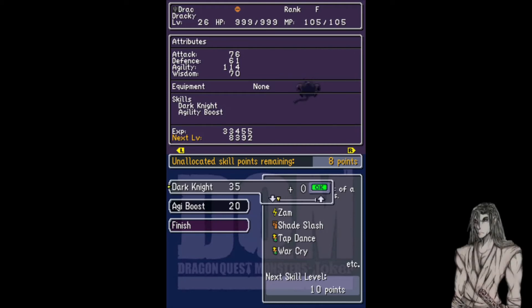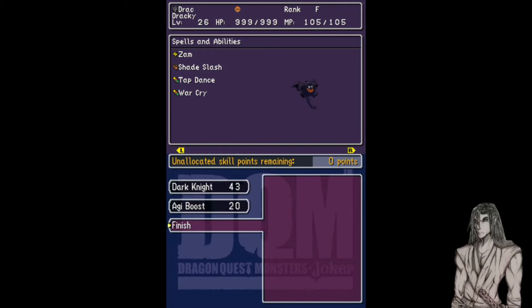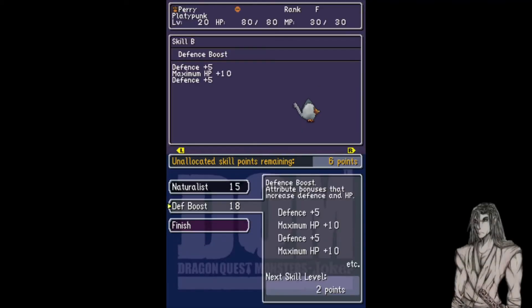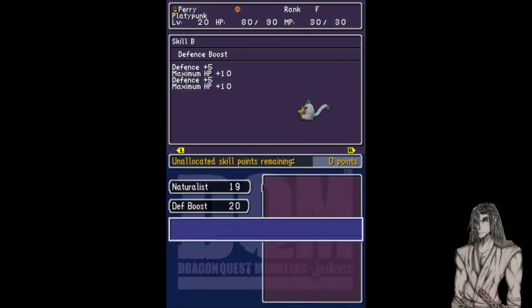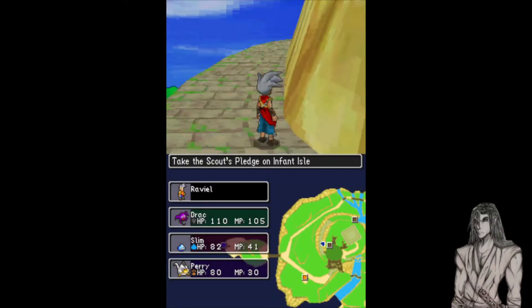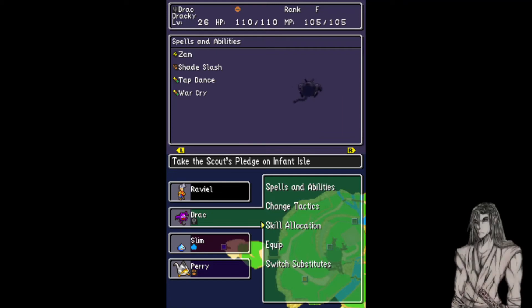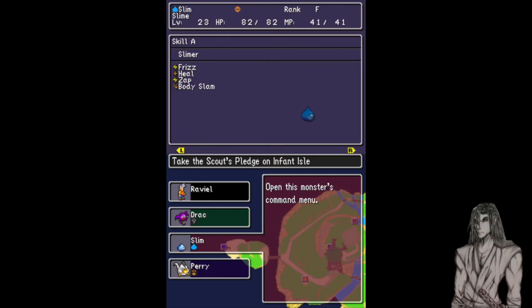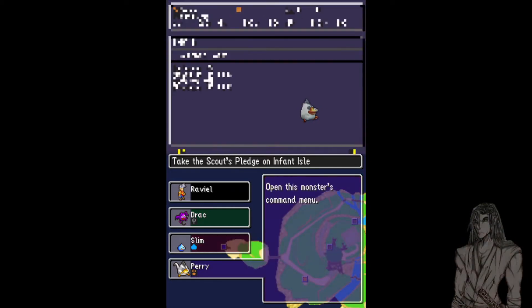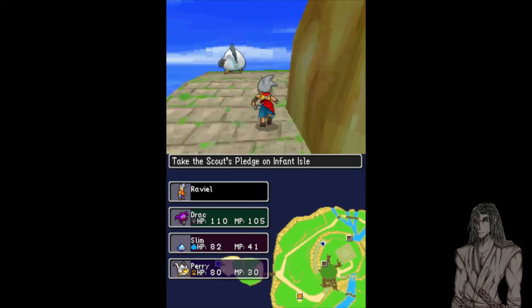We were still going for Dark Knight skill, right? Because we hadn't seen the next one after War Cry. We were going through Defense Boost to get that last one and then we need to see what's after. We can see what each of their skills are: Drack has done four in Dark Knight skill and four in his Agility Boost. We can do the same with Slim — four and four, four and four. So we know which ones we've poured past four.